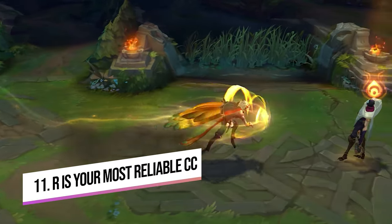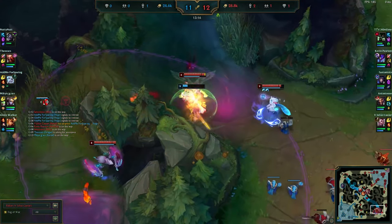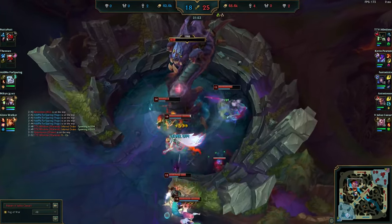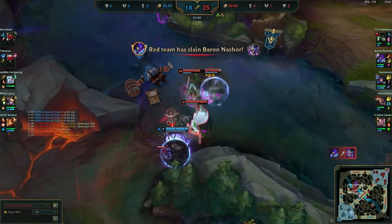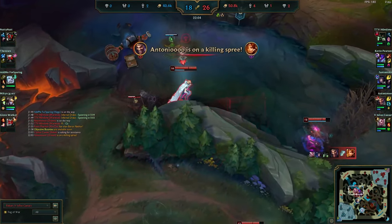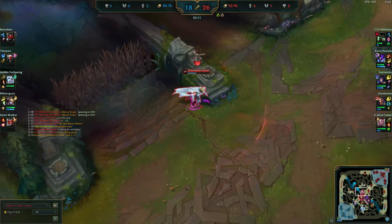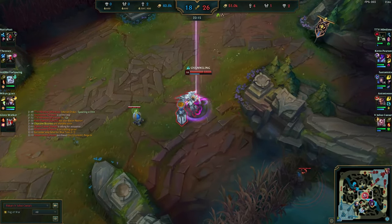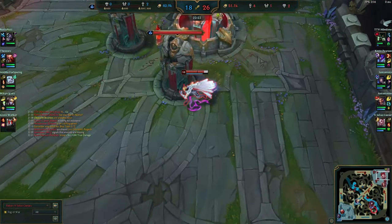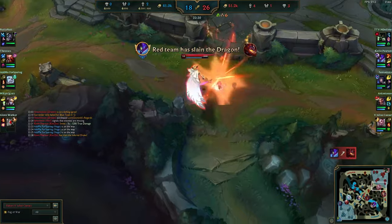Another useful tip: you don't always have to dive as Rakan. Rakan's R is your most reliable CC — a guaranteed way to lock down targets just by pressing R and connecting with them. So you don't need to be diving and going in first at all times. Against champions like LeBlanc, Samira, or Leona who want to dive your AD carry, sometimes it's more useful to stand directly on your AD carry and wait for the enemy to jump in, then use your combo reactively. You can also bait LeBlanc — predict where she'll W, press R as soon as she passes you, and one-shot her. Flash directly onto an enemy's face before pressing R is also a reliable way in if you think they'll dash away from your normal combo.